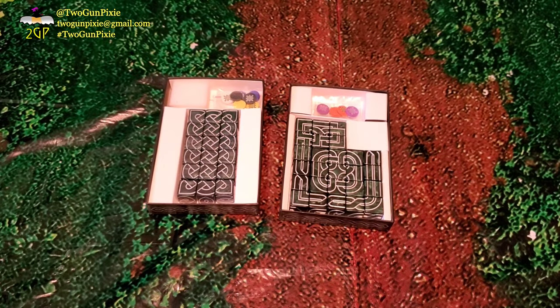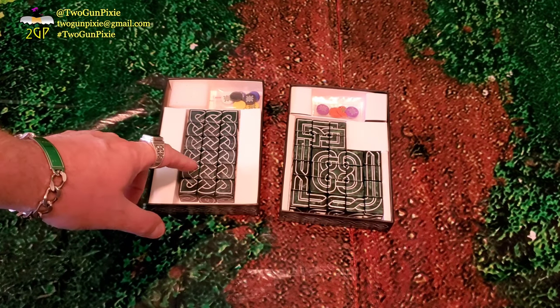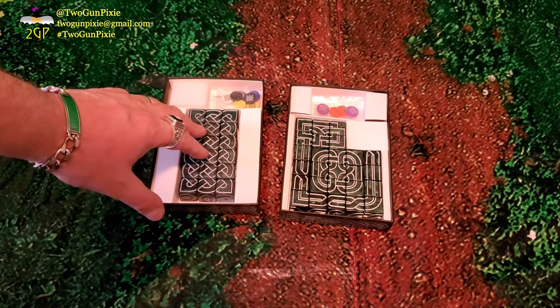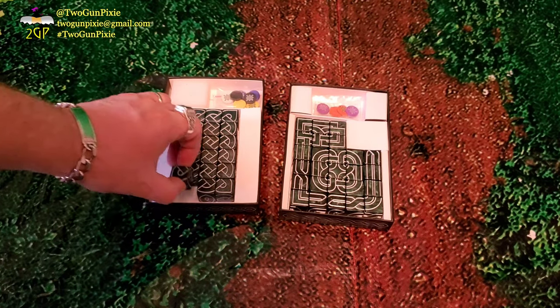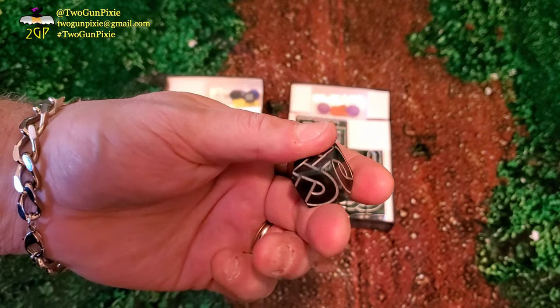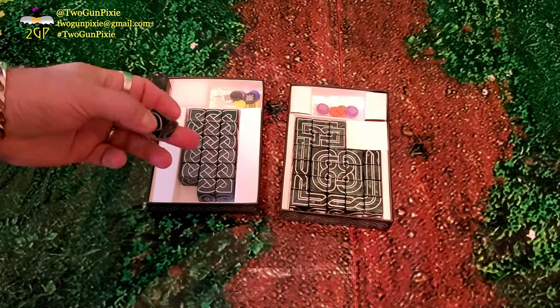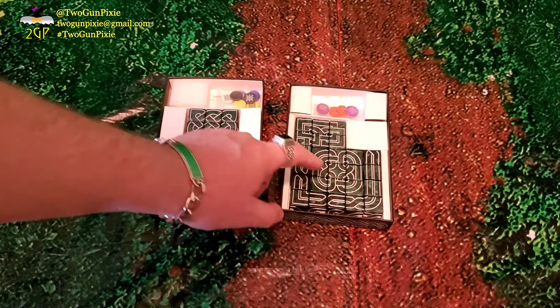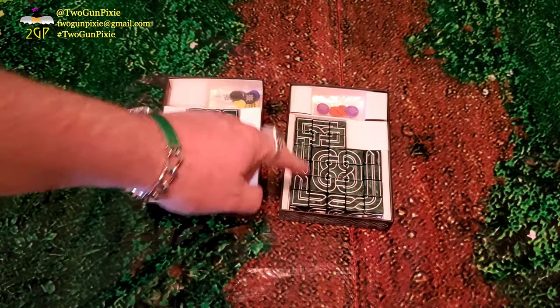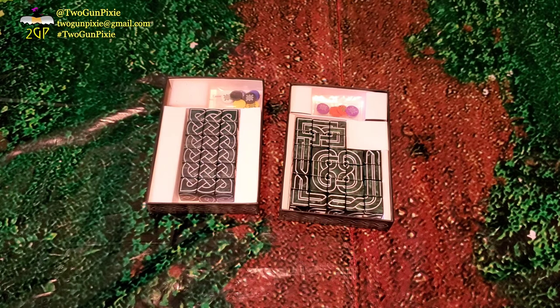The first thing I want to point out is that in the core game, they're all one type of dice — they're known as the crossed dice, and they're all the same. All the sides, all the images, all the line work is the same for each die. Now, Not Dice Squared introduces three new types of artwork: the Square, the Rounded, and the Bridge dice.